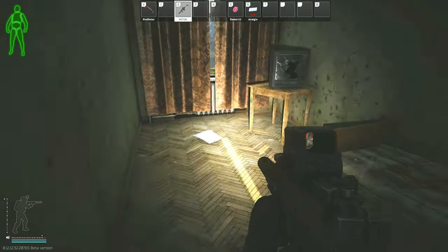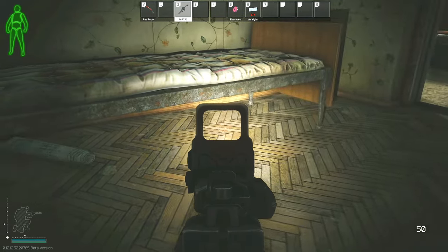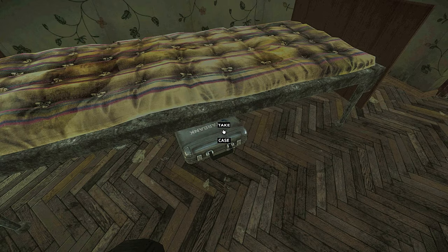We open up the door and underneath the bed there is going to be a briefcase. We just have to pick up that case — it will show a picture of what it looks like when the task is active.